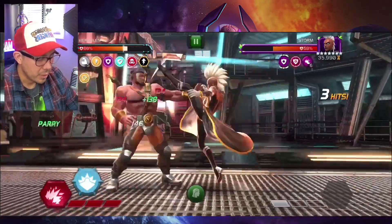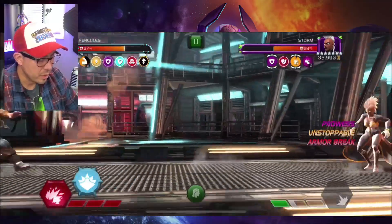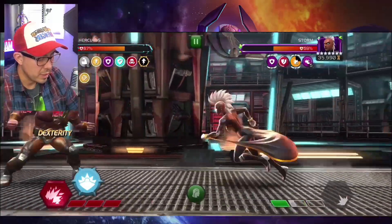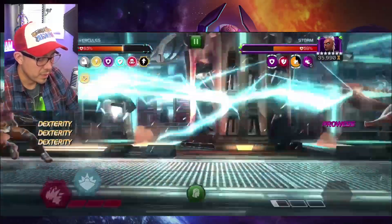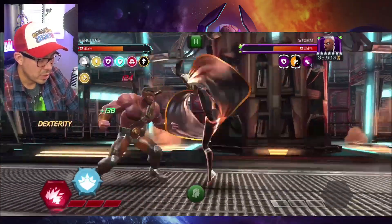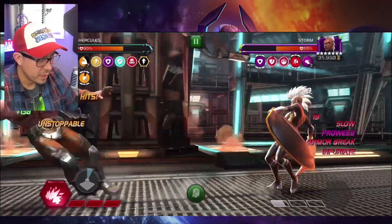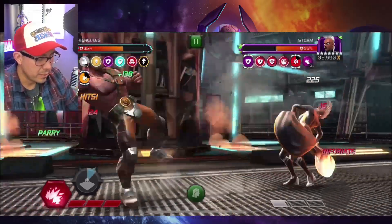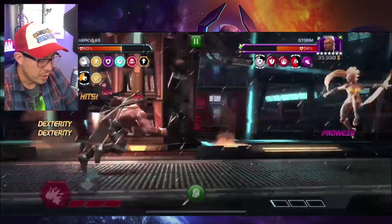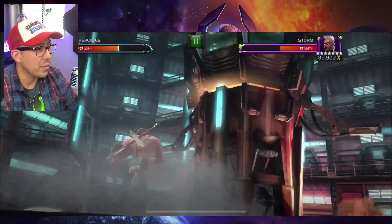We're gonna go through the whole same process all over again — just go parry heavy. She's gonna get her special one, so be careful with it; she's very easy at launching them. Just trying to get the right perfect intercept. Then again we go with the parry heavy. Now that we have a special three, we're gonna launch it. And she's at 50% health.